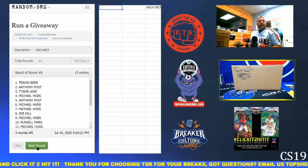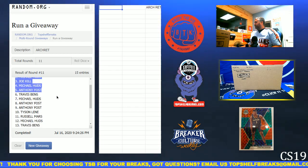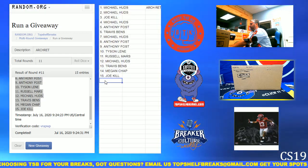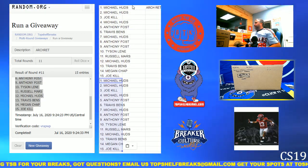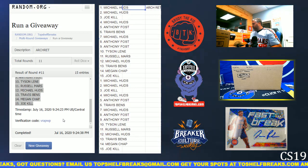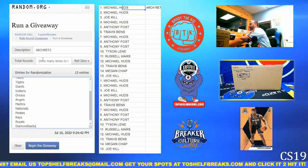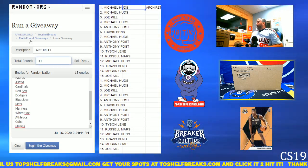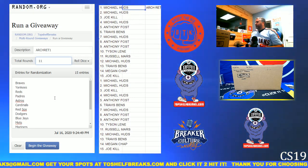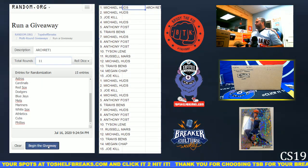We're able to go quickly through these because there is a verification code at the bottom showing it's an authentic random from random.org. We got Mike down to Joe, dropped those in. VRA PWP is where it's at, going 11 times per tier. The top tier is: Braves, Yankees, Reds, Padres, Astros, Cardinals, Red Sox, Dodgers, Blue Jays, Mets, Mariners, White Sox, A's, Cubs, and Phillies.